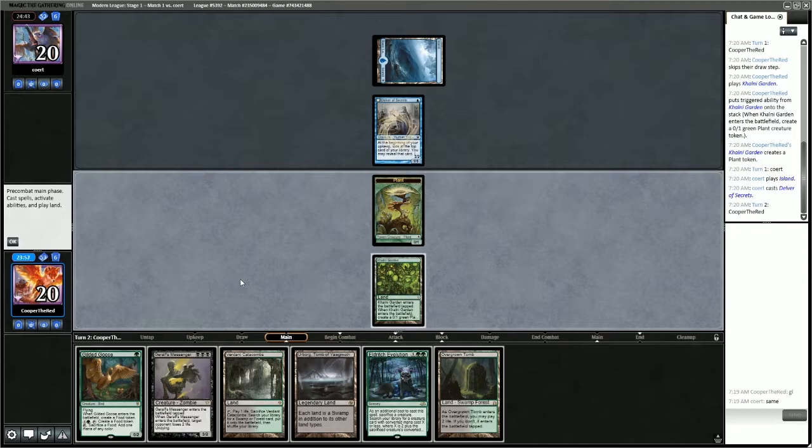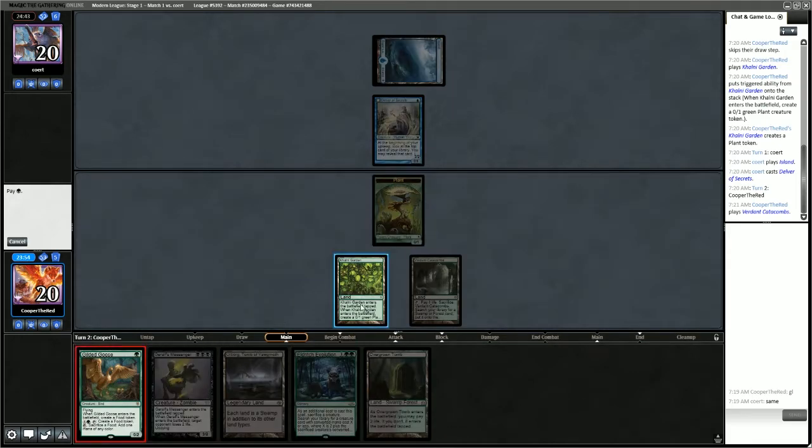I'll probably start with Verdant Catacombs so I can go get Overgrown Tomb. Then I'll play Gilded Goose and pass back.